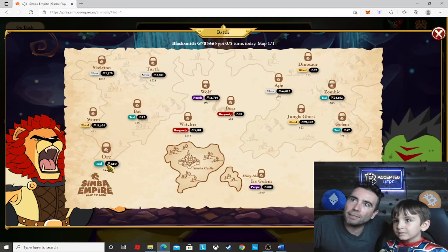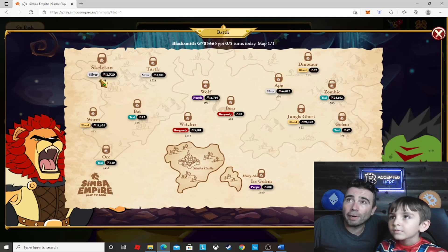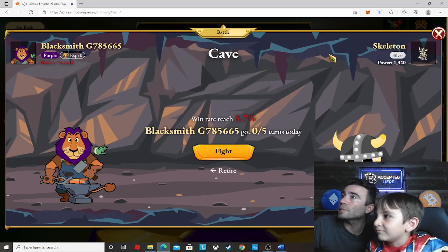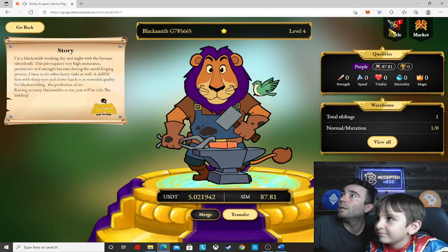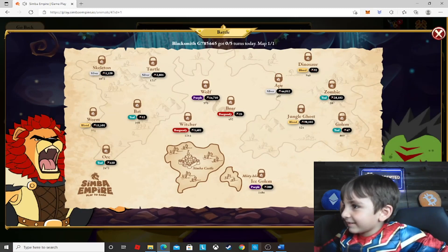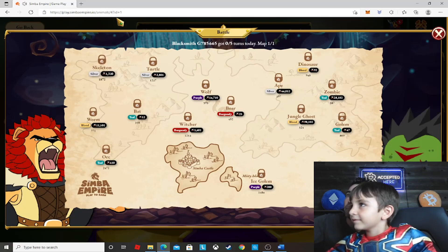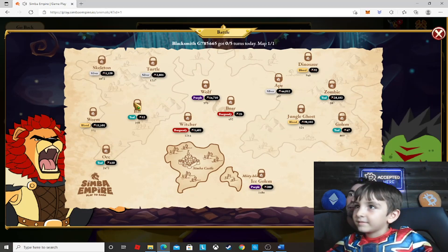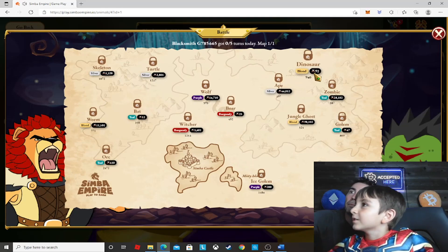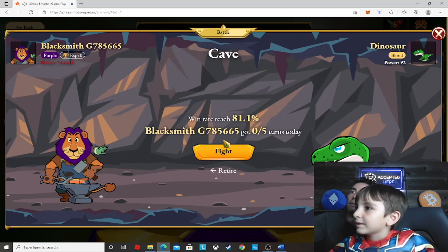On the left it says class, on the right it says power. We are purple, this guy is silver — so let's go back. We want to fight another purple guy. Pick one of the purples: we've got a wolf or an ice golem. We need to fight purple against purple to win.